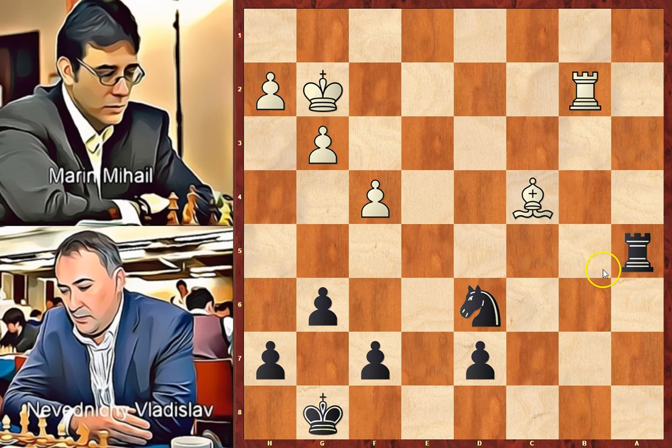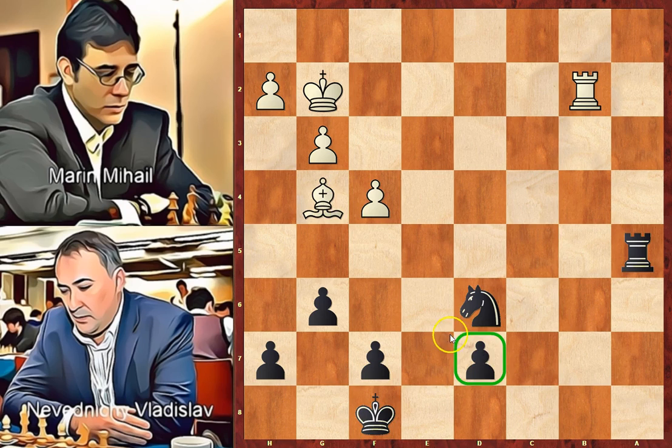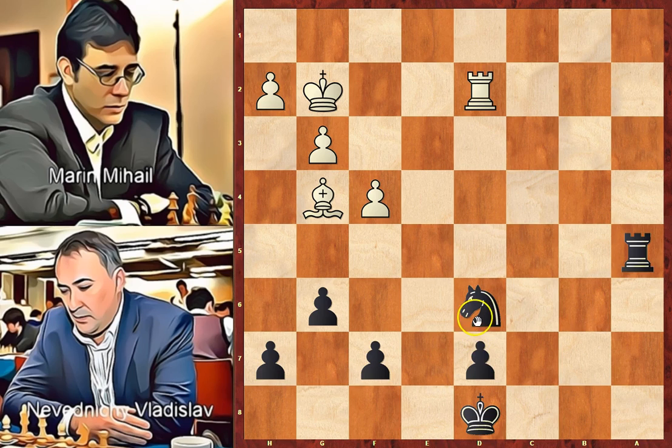We can see that the bishop is also attacked, so white put the bishop on e2. King to f8, bringing the king into the game. In an endgame, the king works best with pawns. Bishop to g4, attacking the pawn. King to e7, defending. Rook to e2, check. King to d8. Rook to d2, attacking the knight. Rook to a6, defending. Bishop to e2, attacking the rook. Rook to b6 and bishop to d3.